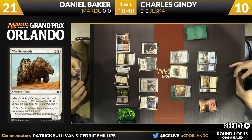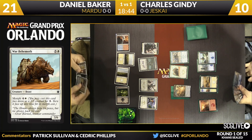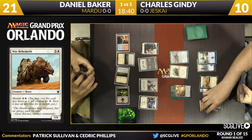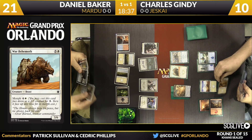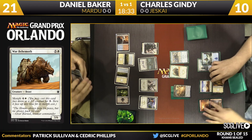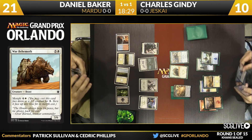I like that — when people un-morph big marginal morphs to kill creatures in combat. The Ainok War Behemoth: a three-six, kind of a boring creature, but it's going to hold the road. Clunky but good enough in this spot. Gindy's plan is: I've got the ground locked up with the three-six, got a morph out, got my Jeskai Elder. Now let's get in the skies again like last game.